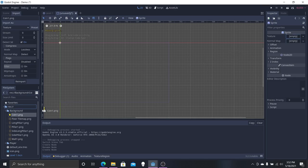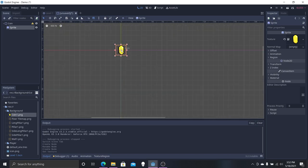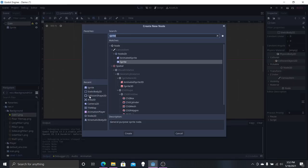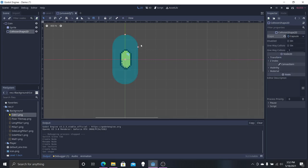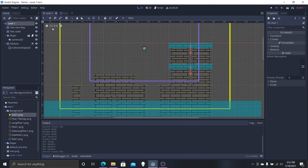The sprite is going to use my coin image — make sure you re-import it, then put it into the Texture slot. Now we need to fix the warning triangle by adding a Collision Shape 2D. We want the pixel-based collision shape — there we go. That is our coin; we'll save that.